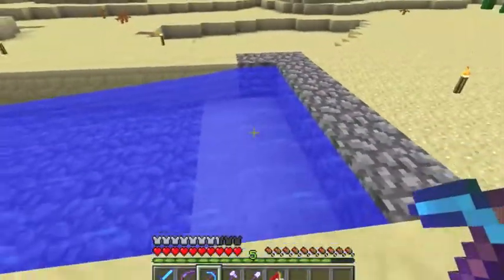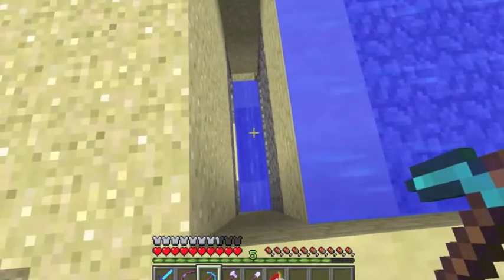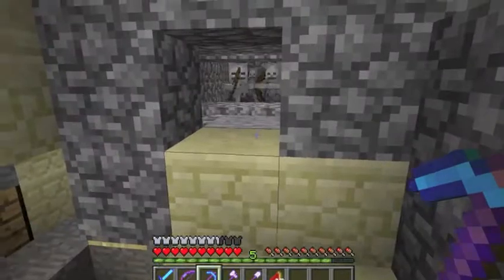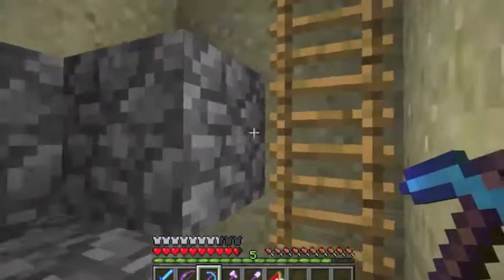The idea is that you get the creeper into the water, the water pushes it, and then the creeper goes down there, where you will then stand right here, the skeleton shoots at you, and hits the creeper. So that's the basic idea.